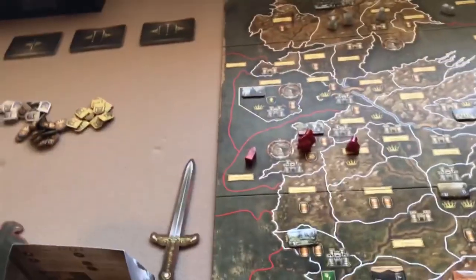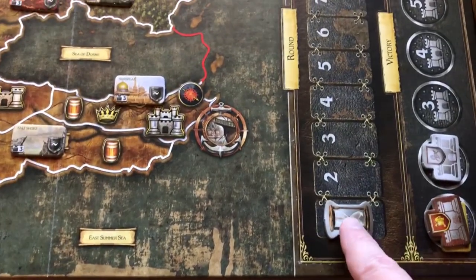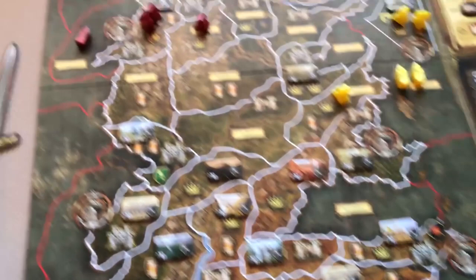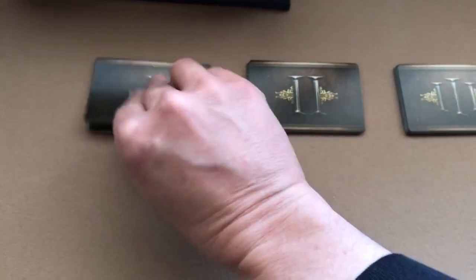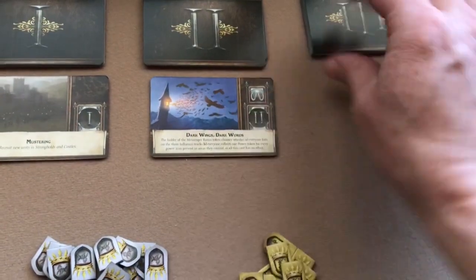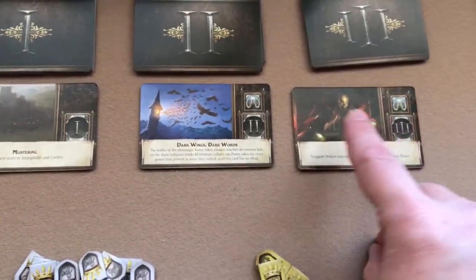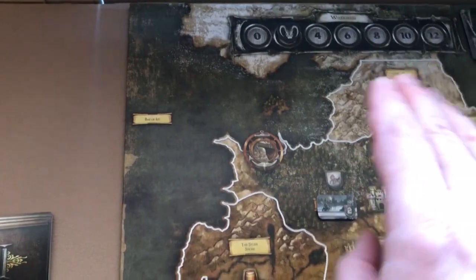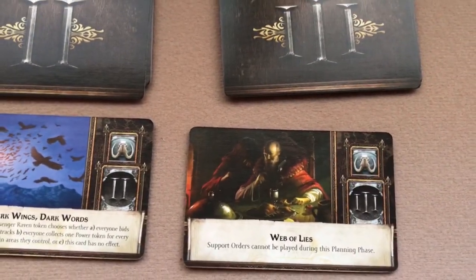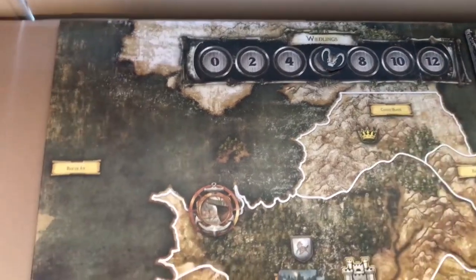The Westeros phase is always skipped the first turn of the game. Normally in the Westeros phase, the first thing you'll do is advance the turn marker. Then you'll reveal the top three cards of each of the Westeros decks. You'll count the number of Wildling icons that appear on the cards, and then advance the Wildling threat marker that number of spaces on the Wildling track. If that ever gets to the last space, we'll have a Wildling attack.